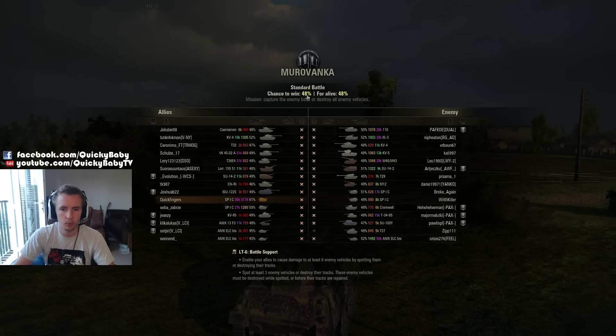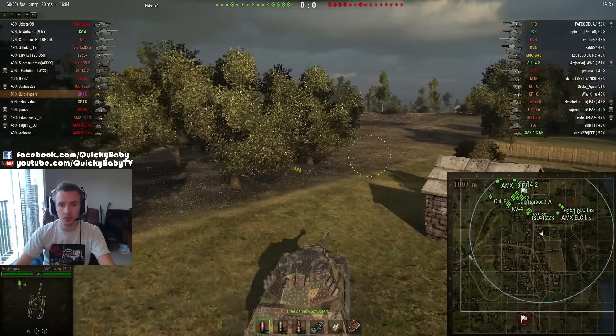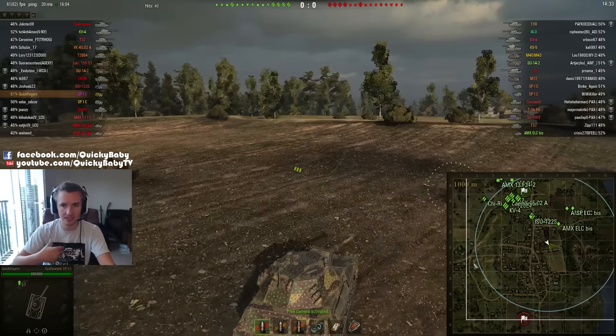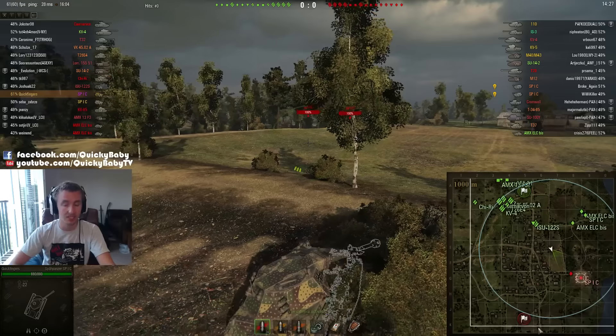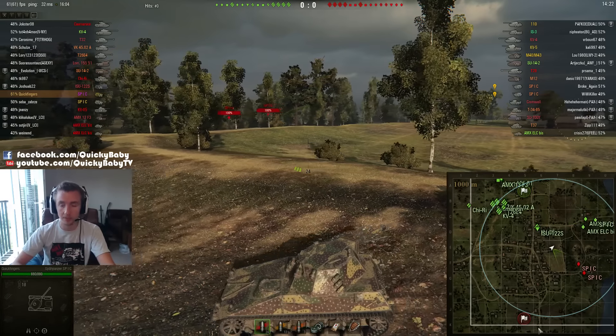If you've enabled it, XVM will also estimate your team's chances to win the battle. This can be a useful indicator of how hard you might have to carry a game, or whether it's more secure and you can afford to play aggressively. As you're driving around there are going to be a few indicators on your minimap which are very useful and really should be implemented into the standard game. This white square is the render distance limitation.